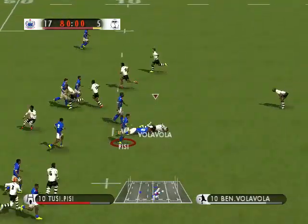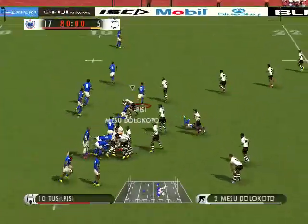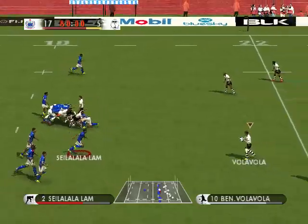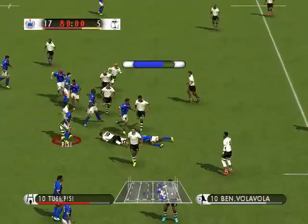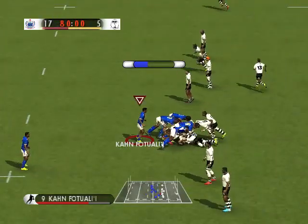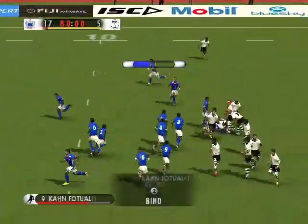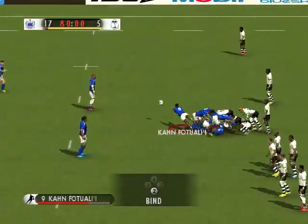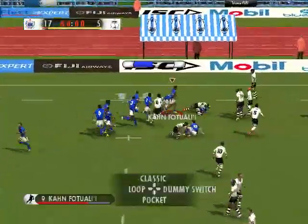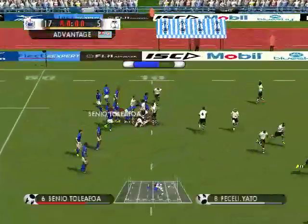Good run. Very good run. The multiple up. Spins it back. Good covering. No great awareness there. Into contact once more. There it goes. Ball comes back. Kicks and goes. Nicely picked up. Smith. In the retreat, they form the ruck. Turns it back. To take the ball there by forming the ruck.